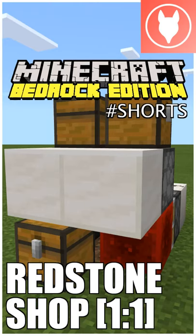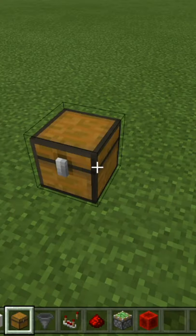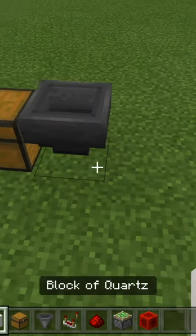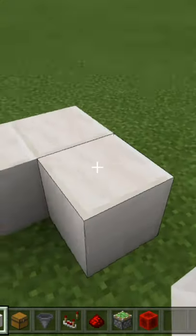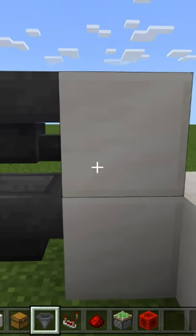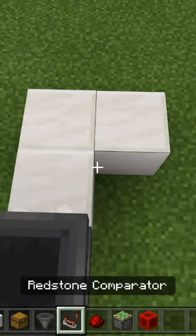Minecraft tutorial short: how to make a one-for-one redstone shop. Start with the payment system — place down a chest, crouch and place a hopper into the back of that chest, place a block here, two blocks like this, and a temporary block there. Next, run a hopper into that temporary block, then remove that block.